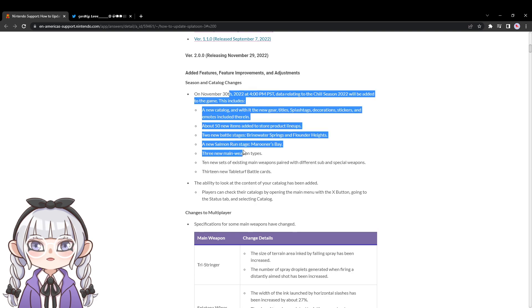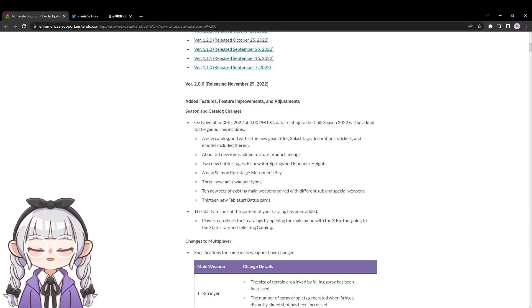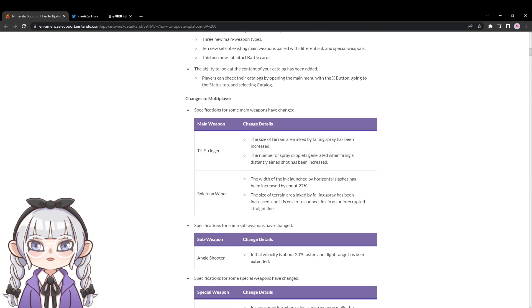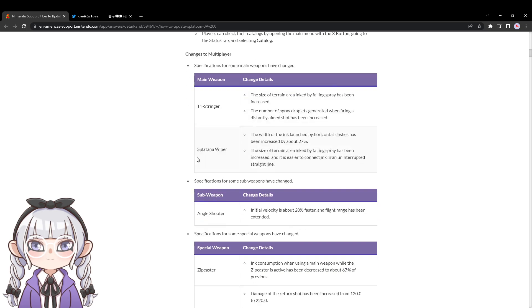So 2.0 is going to be a bigger patch — it's our big season patch. It covers new items in the store, catalog, 10 weapons with different kits like Zinc Mini, and three new main weapons. At the time I'm recording this we only know bits and pieces of those kits — we know the new Charger has Cooler, and I think the Shooter has Whale. We don't know anything about the Roller. Two new maps including Marooner's Bay from Salmon Run in Splatoon 2, and they're adding tabletuft cards for the new weapon kit variants, which I think is cute.